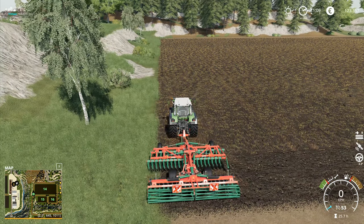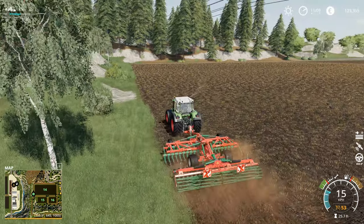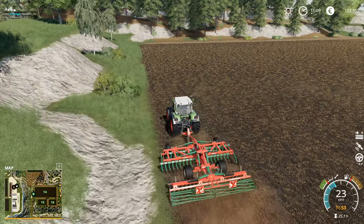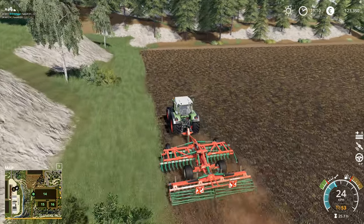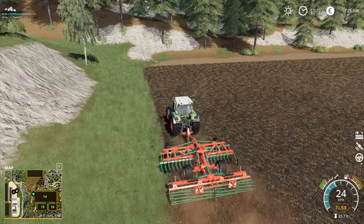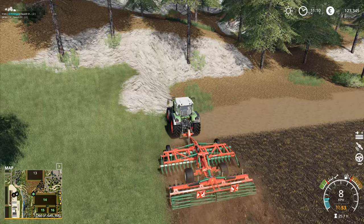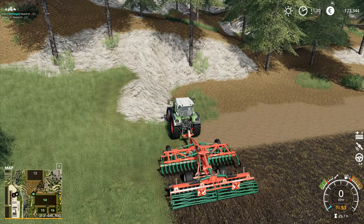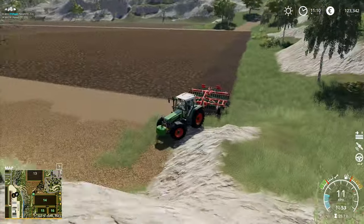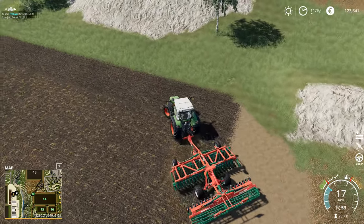Why aren't you going? I lowered you down - just go already! I lowered you down, I engaged the hired help, the hired help just looked at it and said 'yeah, I can't be bothered with this' - and that was it. I have to turn him manually at the other end of the field here because he's gonna get muddled up on this bit as well.